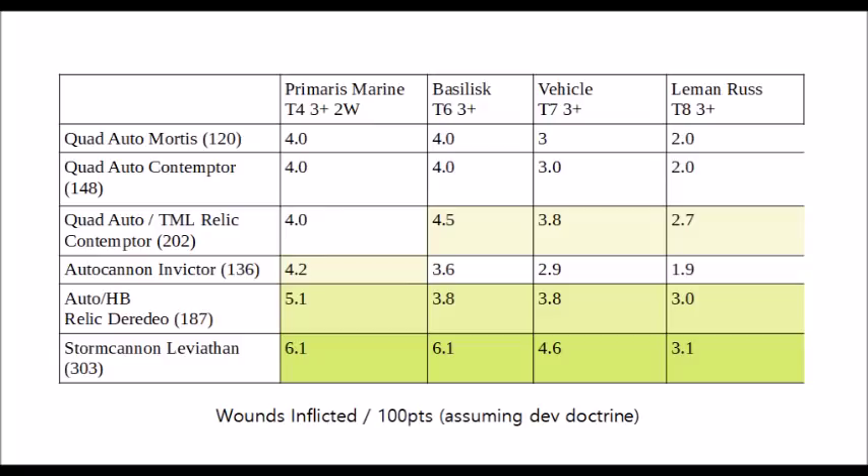Taking third place against all vehicle targets is the four autocannons and Typhoon Missile Launcher Relic Contemptor, with those Typhoon missiles pushing it over the edge against light vehicles. It isn't quite as strong point-for-point when targeting infantry, particularly lighter infantry than Primaris Space Marines, where it gets out-competed by other variants. But against light vehicles, the combination of autocannons wounding well and Typhoon Missile Launchers putting through extra damage makes this a very solid pick.